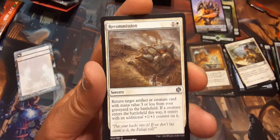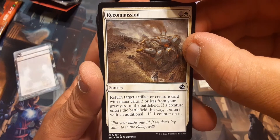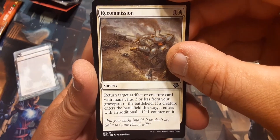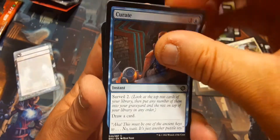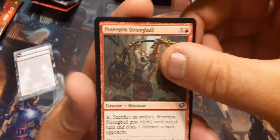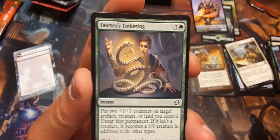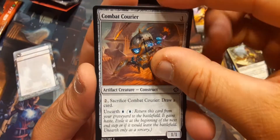Goblin Firebomb. Recommission: return target artifact creature card with mana value 3 or less from your graveyard to the battlefield; if the creature enters the battlefield this way, it enters with an additional 1/1 counter on it. Curate. Penrigan Strongbow. Tano's Tinkering. Combat Courier: sacrifice Combat Courier, draw a card.